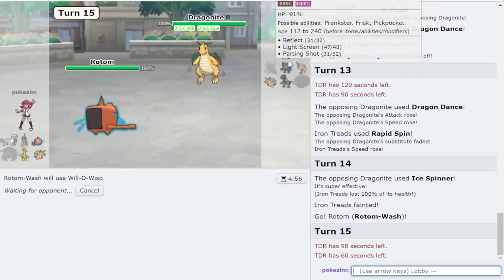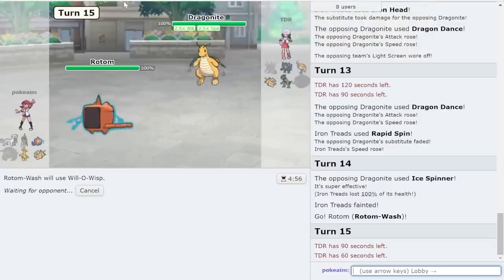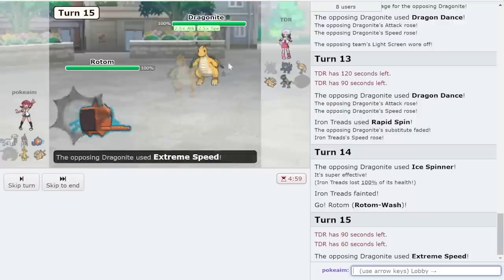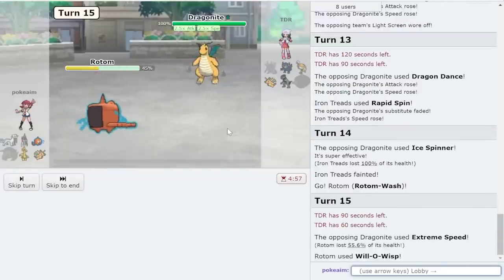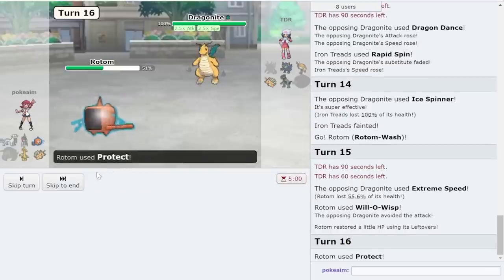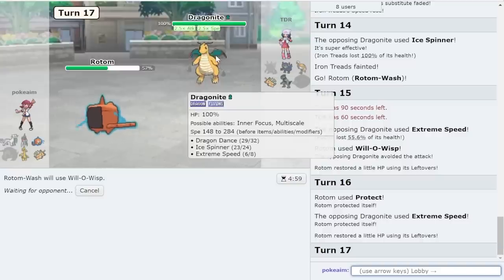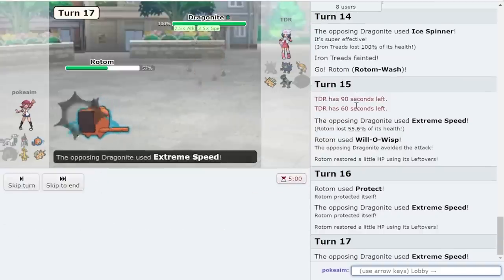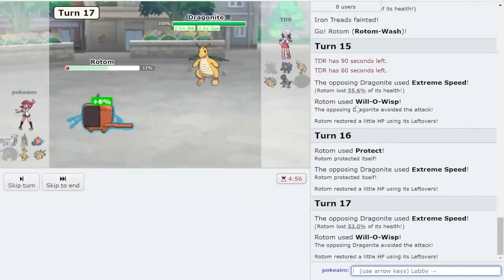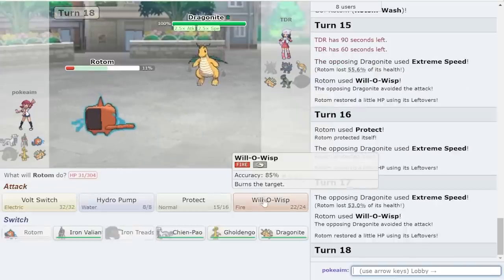But how do I beat Espathra through Light Screen? I wish I had gotten rid of Focus Blast and gone Nasty Plot — I'd easily clean this up. I missed the Will-o-Wisp. Let's see if I land the second one — I might have just lost because of that miss. And I missed twice in a row. I think I had a really good shot at winning this game and now I don't.